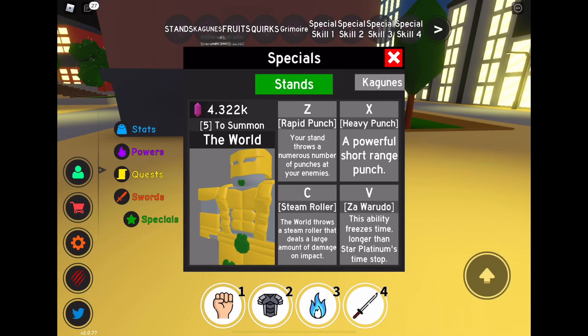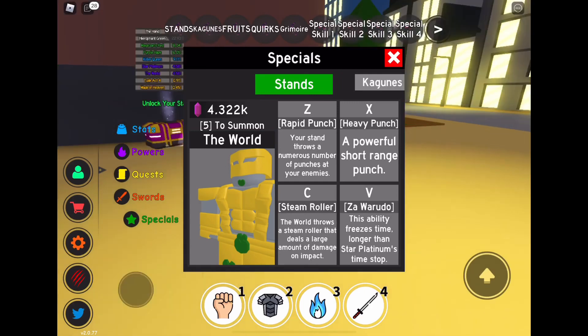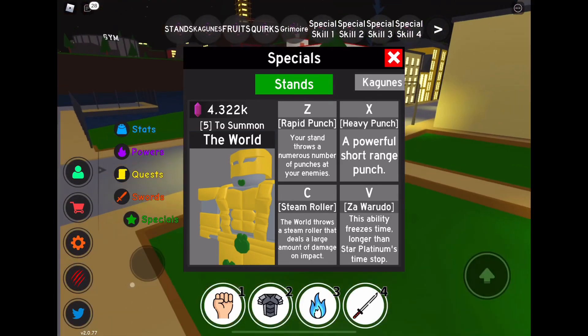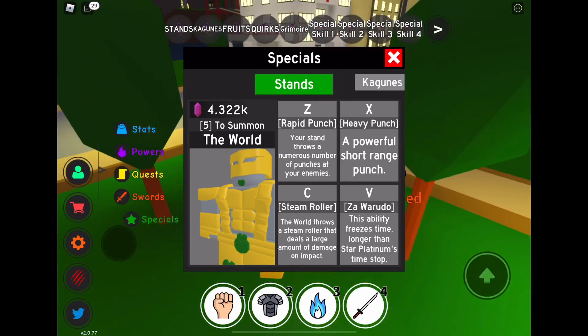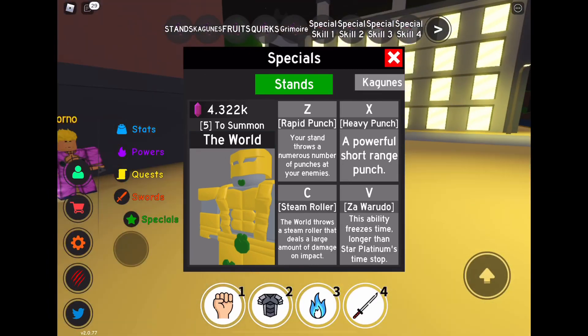Z is Rapid Punts — your stand throws a numerous number of punts at your enemies. X is Heavy Punts — a powerful short range punt. Z and X are abilities you get throughout all of the stands in the game.